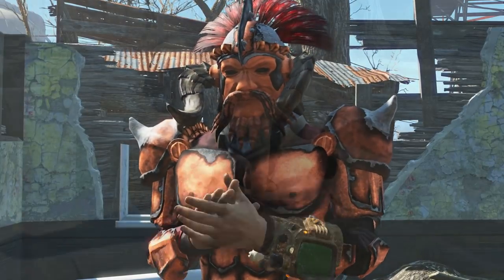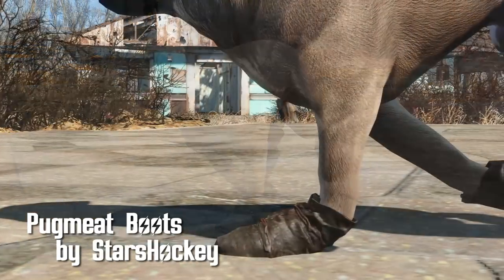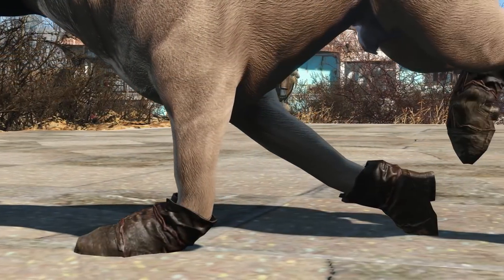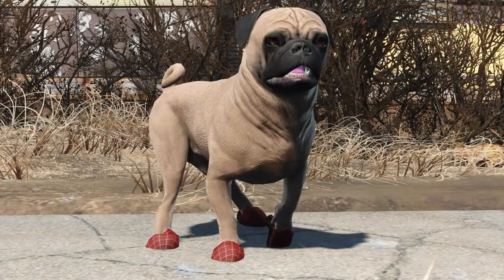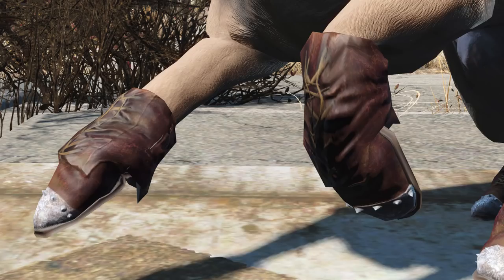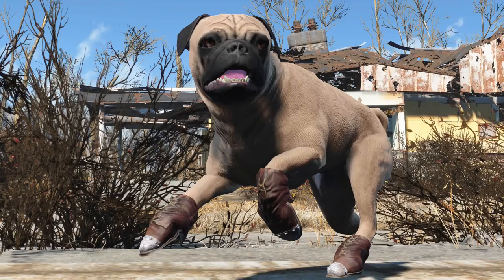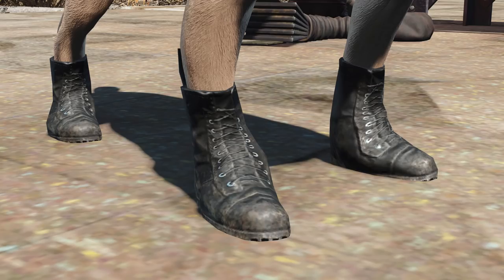Pug Meat Boots by Stars Hockey. Pug Meat Boots. There are 12 new Pug Meat Boots. Put them on his Tootsie Footsies. Look at those boots — make them at the Chemistry Station. They're beautiful. They're great. Pug Meat Boots.